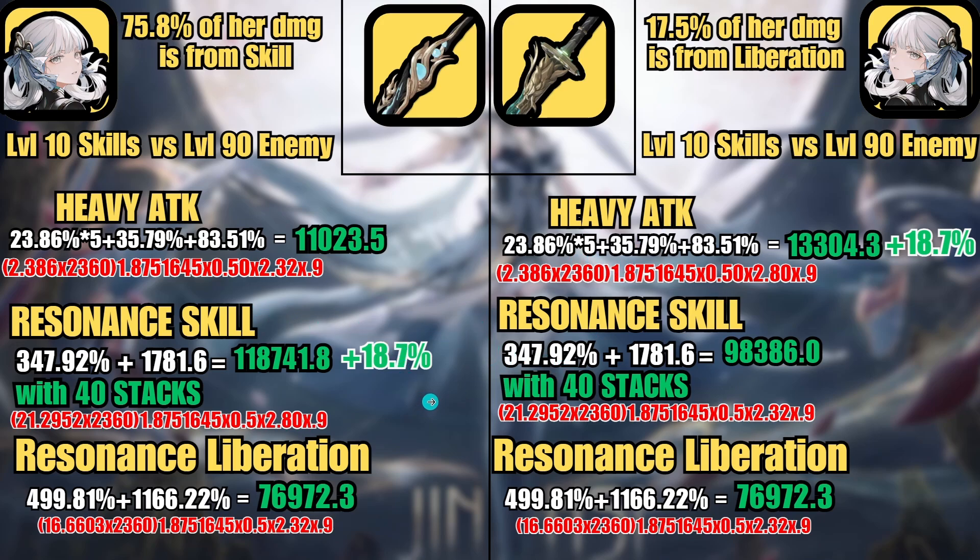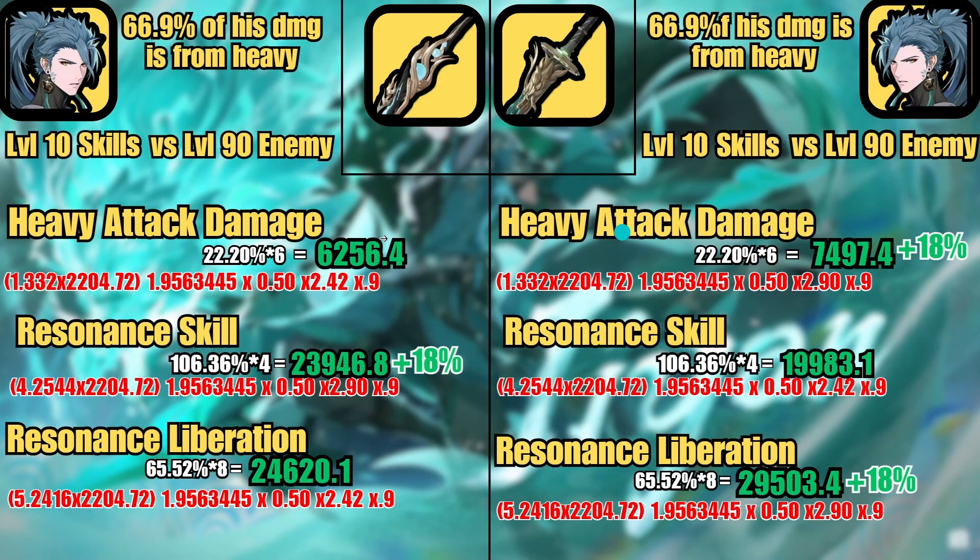These damage numbers are not a full rotation — I simply grabbed the resonance skill with stacks at 40 and ran the conversion so you can see it on screen. This is not what you'll see in a normal playthrough; things will fluctuate and change. This is not set in stone.